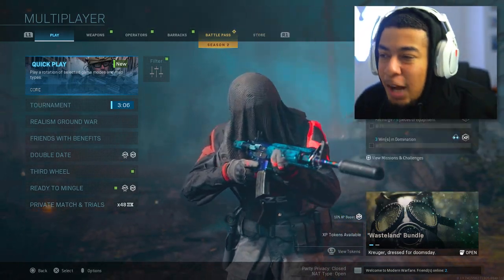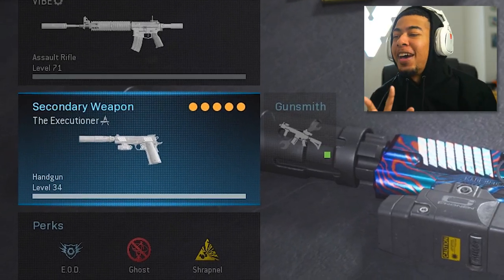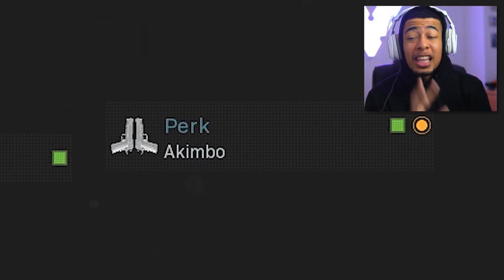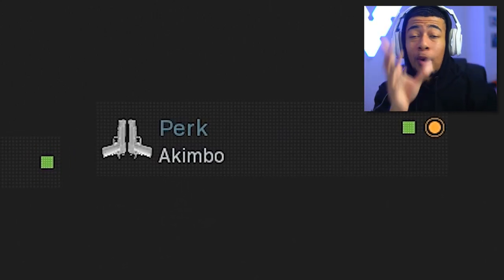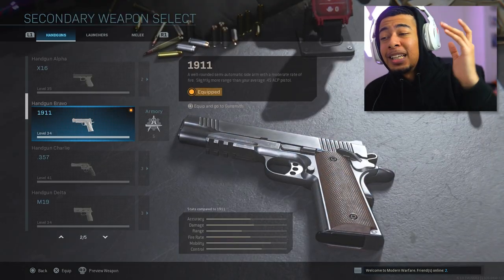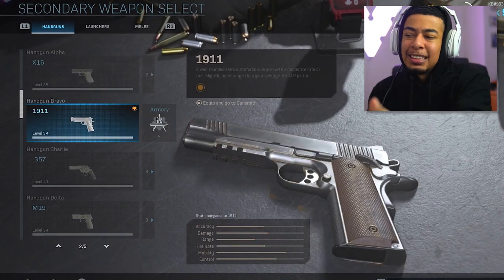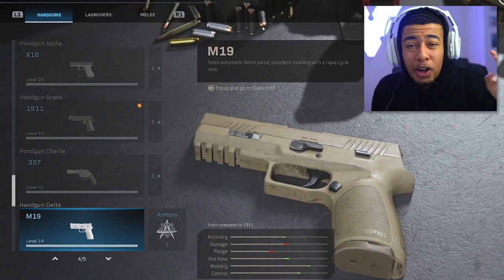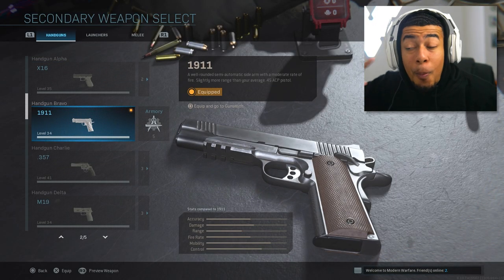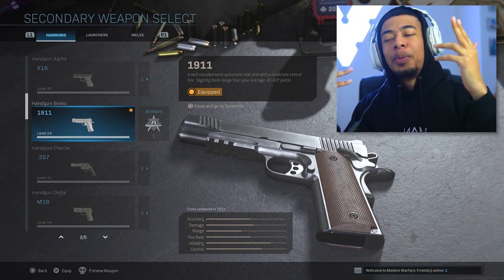What's going on guys, welcome back. Today we're using the rapid fire akimbo pistols in Modern Warfare. They added the akimbo perk for all the pistols which has been really fun, trying out a bunch of different pistols with the akimbo. This one is for the 1911 - I call these the rapid fire ones. You can probably use the X16 and M19 too, but the 1911 is a little bit more powerful, which is why I went with it.